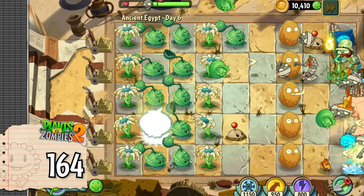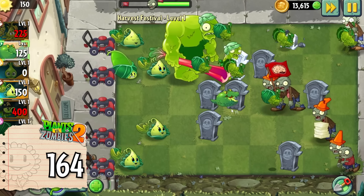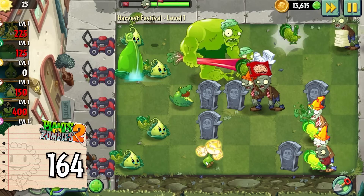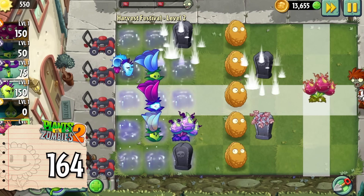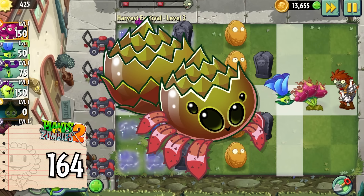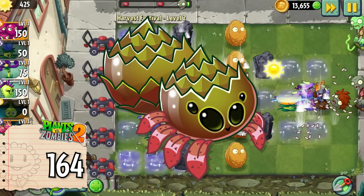We're done with Plants vs Zombies 2, with a total of 164 new plant characters. Keep in mind this game does update really often, so this number will definitely change in the future. At the time of writing the script, the most recent plant added to the game is Bluff Spinner, which I'm sure will change by the time I get this video out because I've been rewriting the script for months.